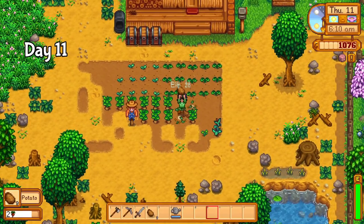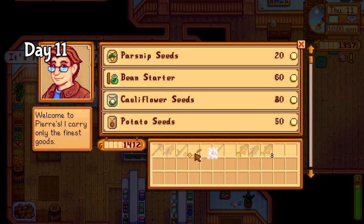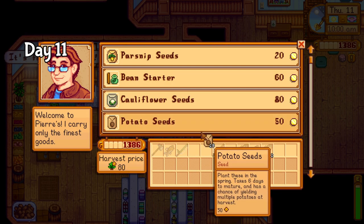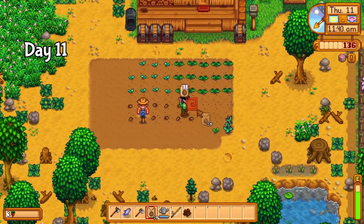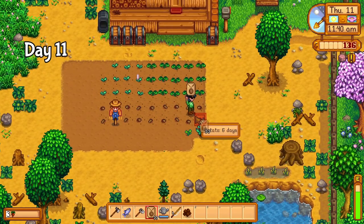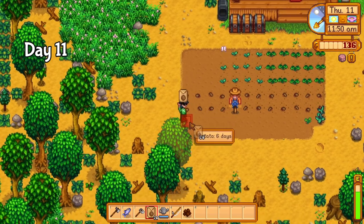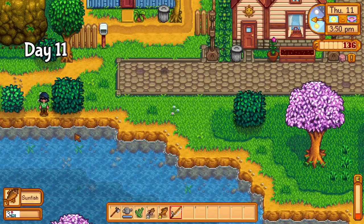Day 11 and potatoes are ready, so I quickly harvest every single one and take them straight to Pierre. Just this small harvest got me back 50 more potato seeds. I don't know how much more I can realistically expand the farm — I've only got so much energy in a day before the spa opens. But for now I think of nothing but sweet sweet gold, and put the potato seeds in the ground. I spent the rest of the day fishing, and at this point I'm high enough level the bamboo pole works plenty well, which means extra profit from high quality fish.